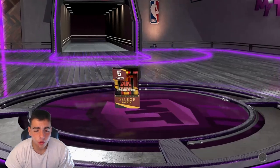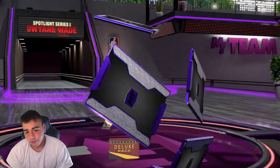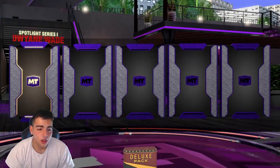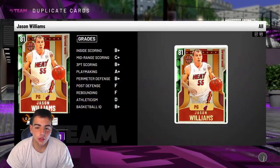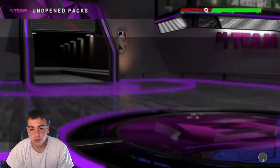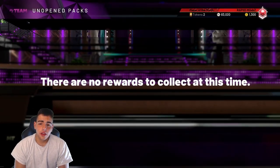We just got this free D-Wade pack, hopefully we got something good. Realistically we're going to get nothing. Oh my god, I get an emerald in every pack — Jason Williams. I got him, he's gone. Pack over, classic.